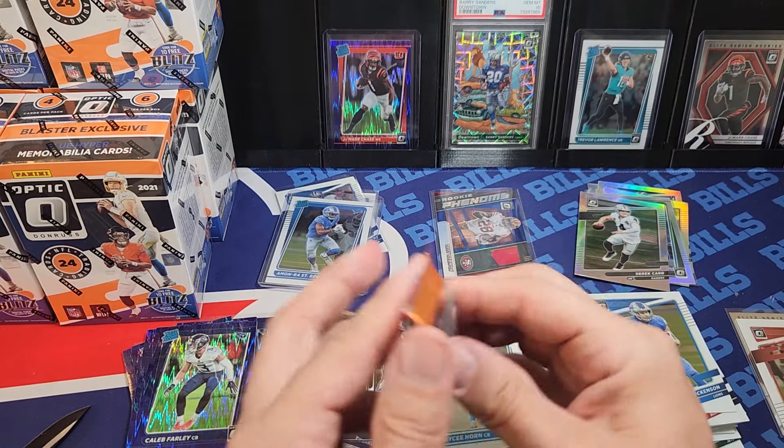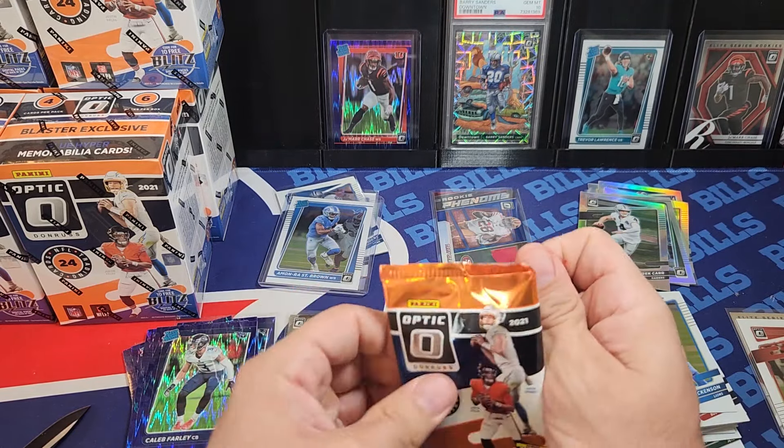One more pack — we have the emoji. Let's see if the Downtown follows. Doesn't look like it's the case — Jimmy G, Darren Waller, Bateman. Well, that was a really crazy box. We got Jamar Chase twice and Trevor Lawrence. This next box has a loose pack, so we'll open that first. Five packs and then a loose pack — somehow the pack did not get inside. Kurt Warner, another Diggs, Rhamondre Stevenson on the shock — not bad.